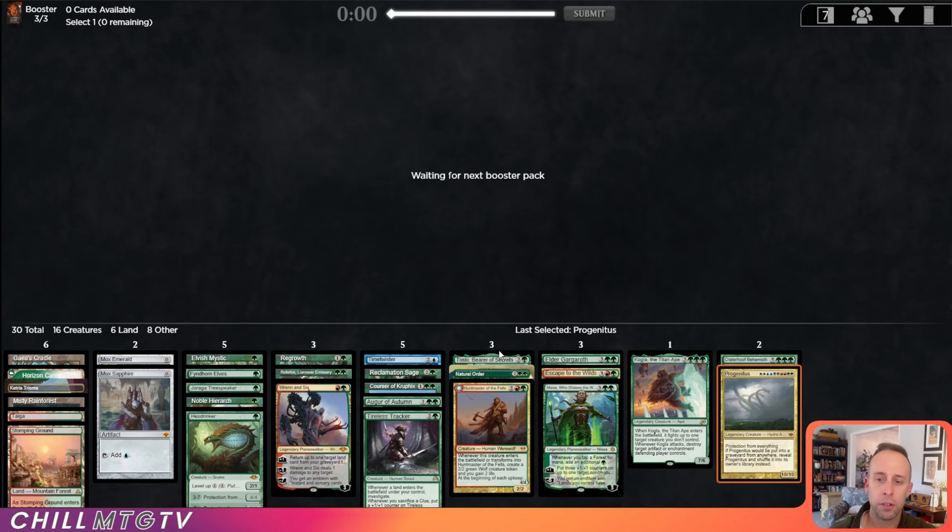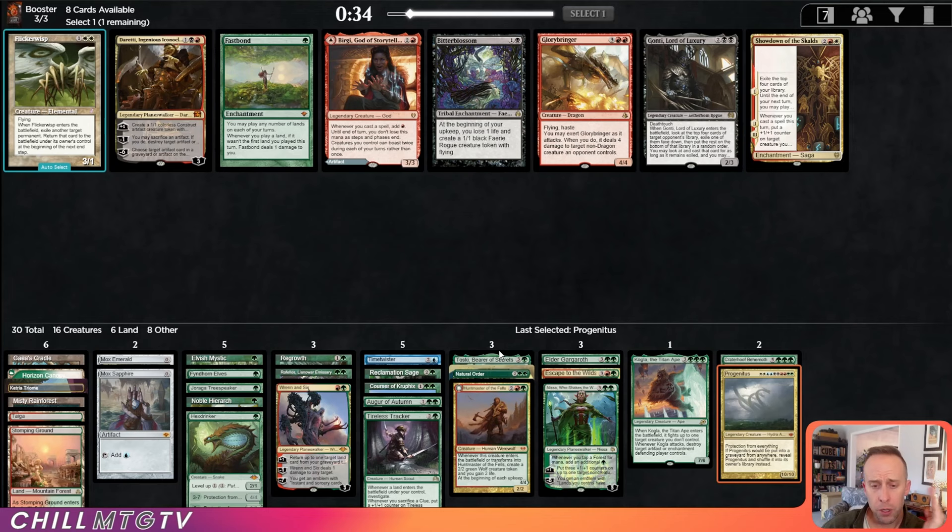Ooh, Fastbond. We already have the Time Twister, we have Augur, we have Courser, we have ways to play lands off the top, and the draw-seven. I like Fastbond here.